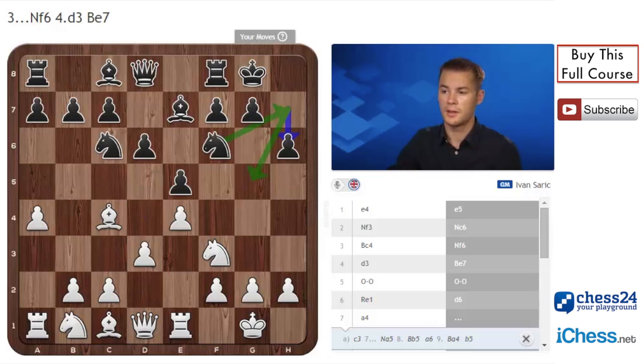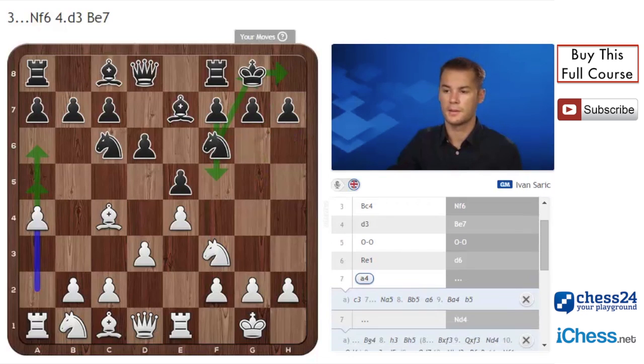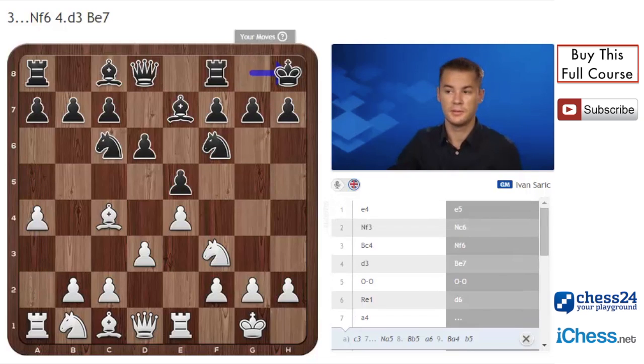Instead of h6, black can play Kh8. This has become a very popular move, played by Anish Giri who is a top-10 player and many other grandmasters. White plays a5, again gaining space on the queenside, and a6. Black can react with Rb8 to prevent a6, but there aren't many other points to Rb8. So a6, Nc3. When black has moved his king to h8, it makes sense to put the knight on c3.